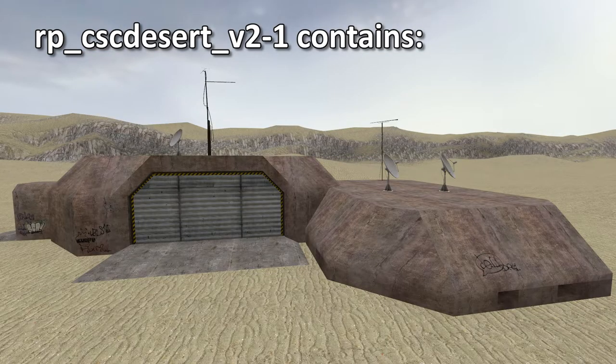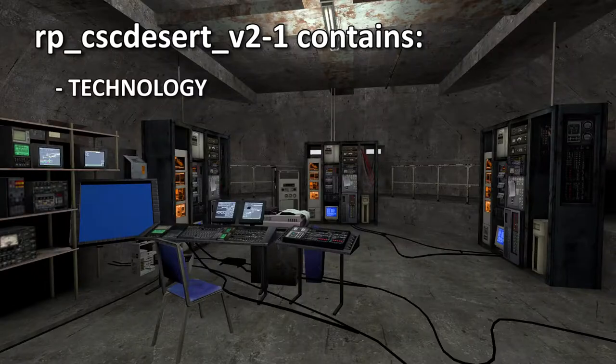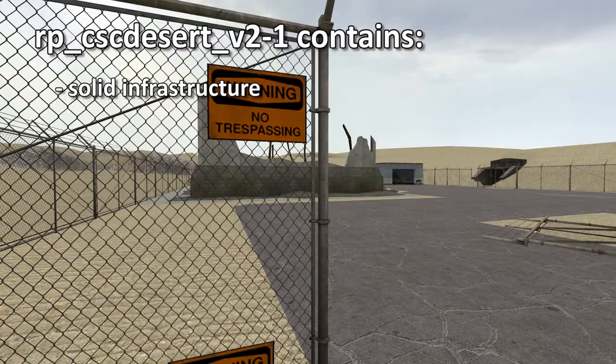Let's go check out this bunker. Look, antennas! They've discovered technology. Flicking on the power box allows us to open this secret door. Oh my god — computers! I can finally play this freaking game. Well, well, well, would you look at this — an old abandoned military base. I'm sure I can go inside.